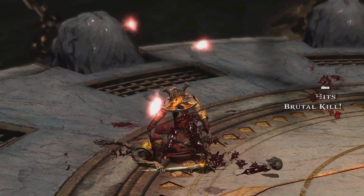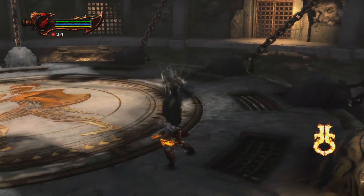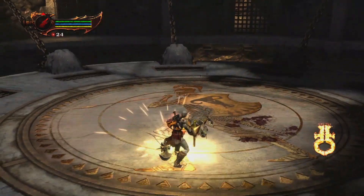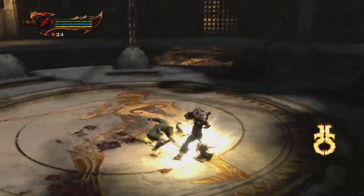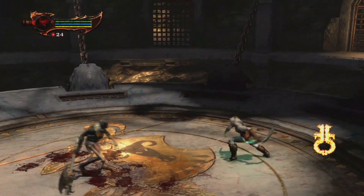This is a problem with these normal enemies, and I'm gonna demonstrate some enemies that don't have this problem and some other enemies that still might have this problem. This sometimes worked good — square, square, square and then the Orion Harpoon grab. Boom, boom. See? Kratos went for the grab again.